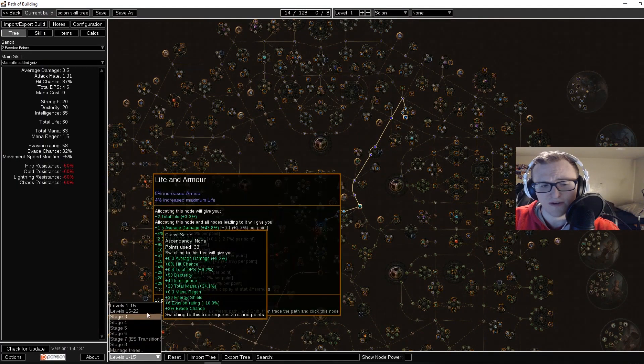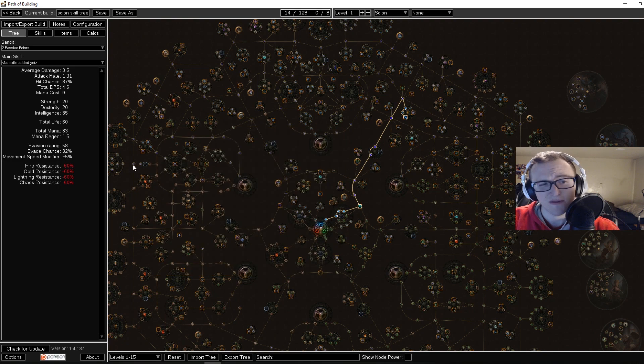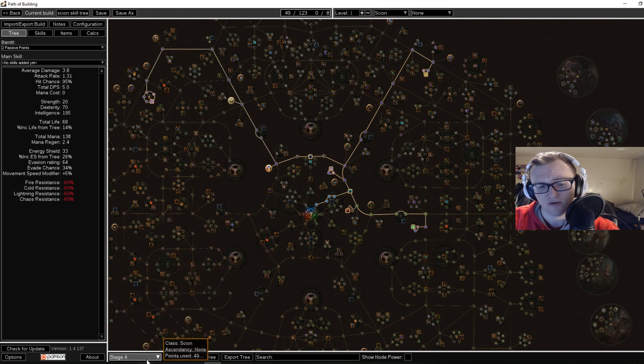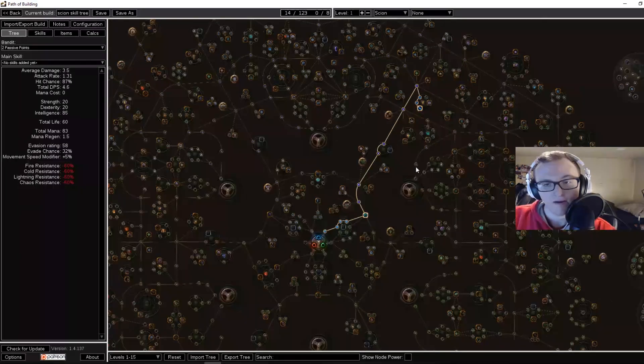Starting with the passive tree, I'm going to leave a Path of Building link in the description. When you open it, it will have all of the skill trees set in stages with the according levels at the top, so you can scroll through at the bottom and see what the passive tree develops into at each stage. Please keep in mind there are a lot of ways to level a build like this — this is just what I found to be personally most efficient and fastest when building an Aurabot on league start.